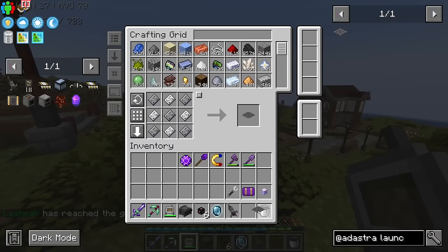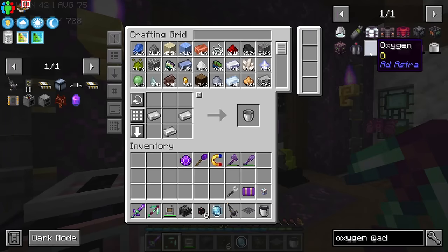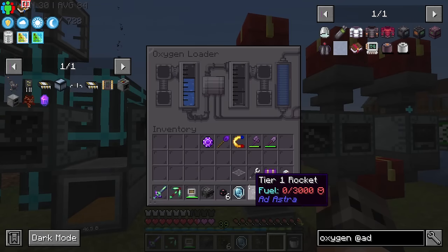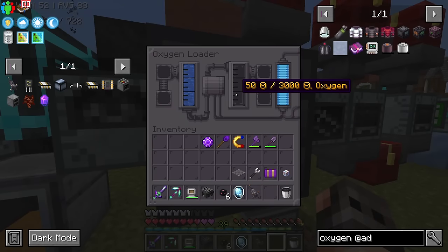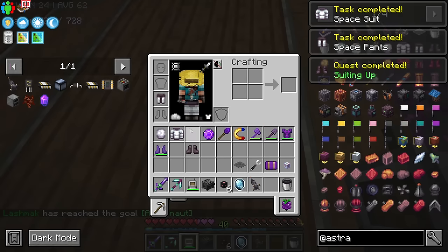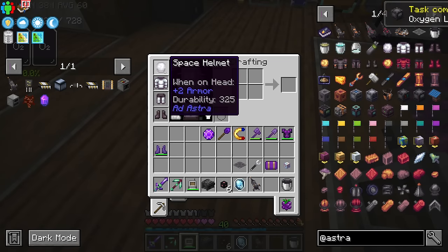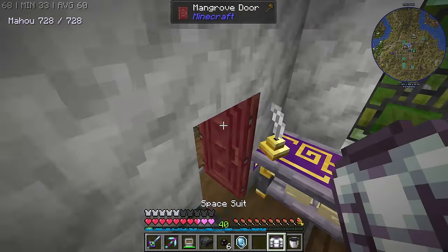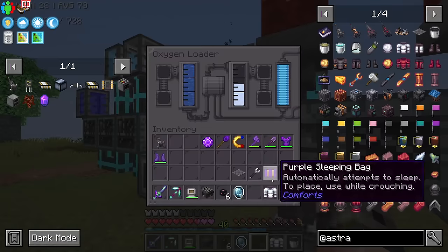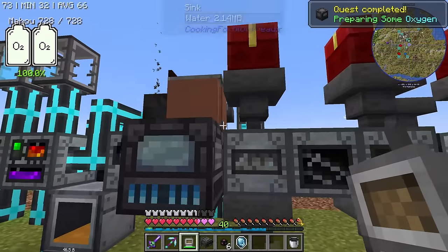A launch pad is not a bad idea, and I think you just need to have the one. Another thing is we need some oxygen — if I remember correctly, it just needs water and a bit of power. Yeah, we're getting oxygen. The spacesuit itself is incredibly cheap, so there you go — and we can wear that. You can't wear boots, you have to put them in. The problem with the spacesuit at this very moment is that it doesn't have any oxygen in it, and I think we just had to put it in here. Yeah, it's full. Maybe we take some extra oxygen just in case.